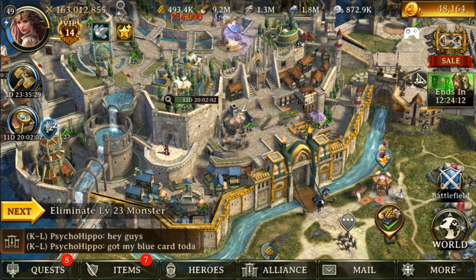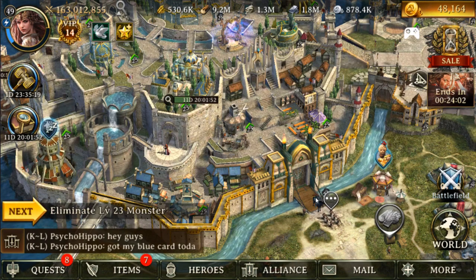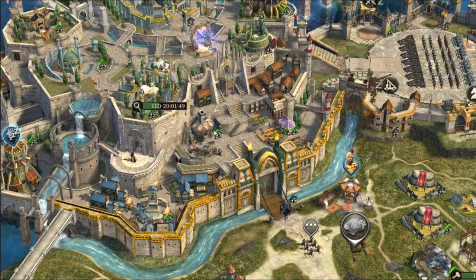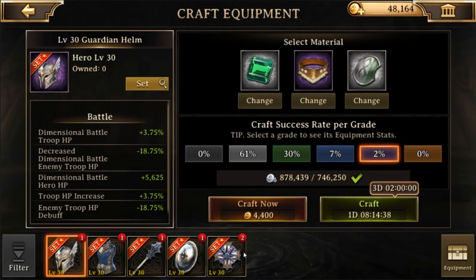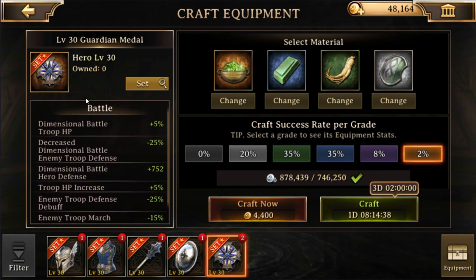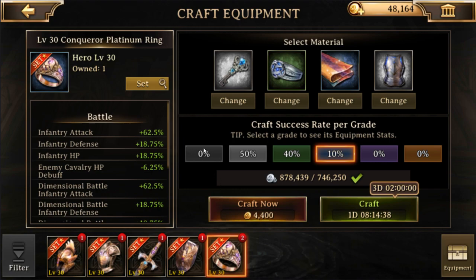At plus three, a berserker accessory is basically the same as a base immortal conqueror accessory. At plus two it'll be similar to a purple grade conqueror ring, and at plus four or five it should be equivalent to a plus five enhancement on the berserker set - though I could be slightly off on the exact numbers.